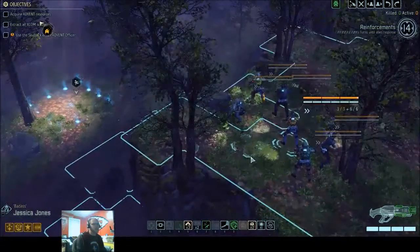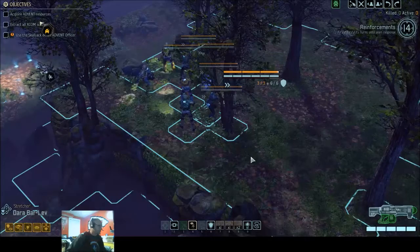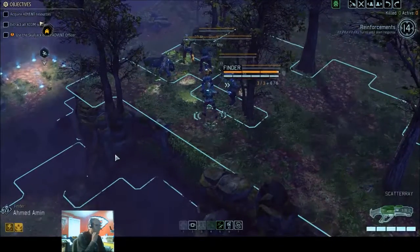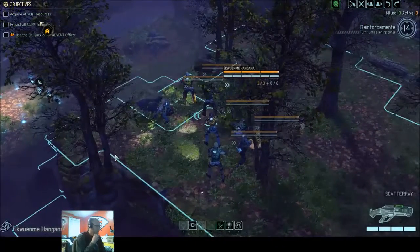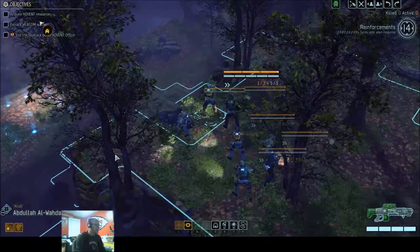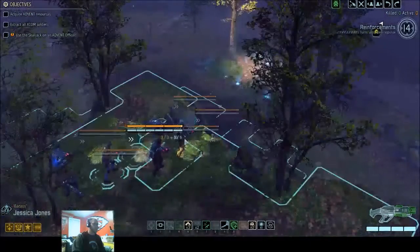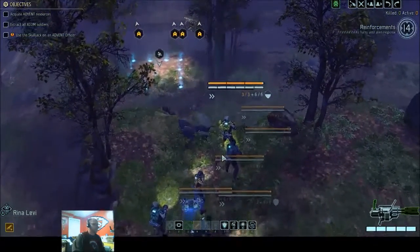Do we have a Shinobi? We've got Jessica Jones, we've got Stretcher who's our Sentinel covering fire, the threat assessment. Our assault's our gunner, Squatty with that's a Squatty assault, and we've got a Squatty sniper. So we've got no Shinobi. We're just gonna have to do what we can do, heading out.